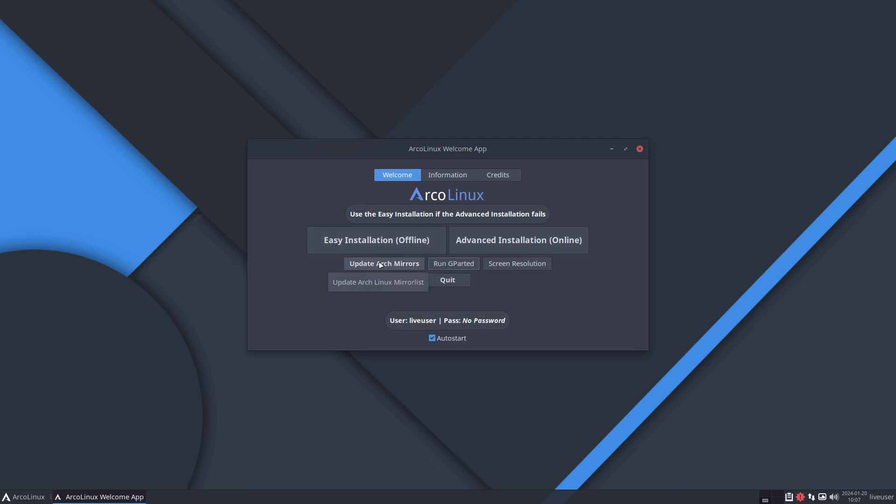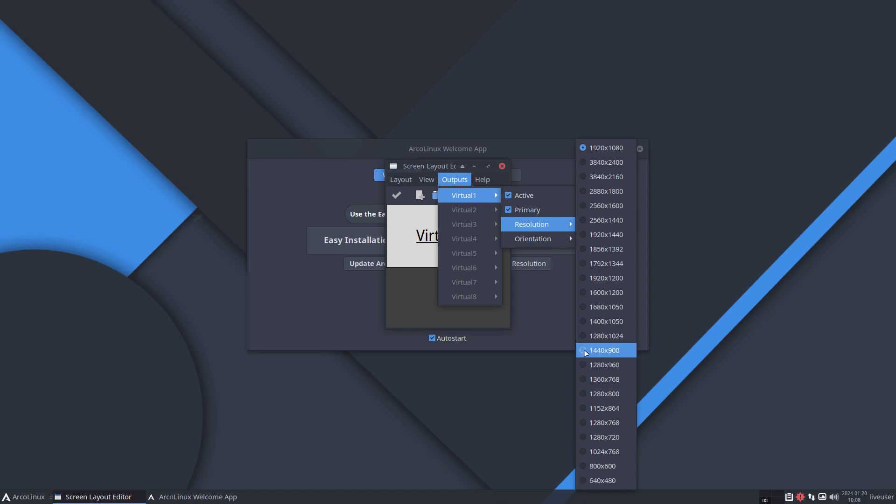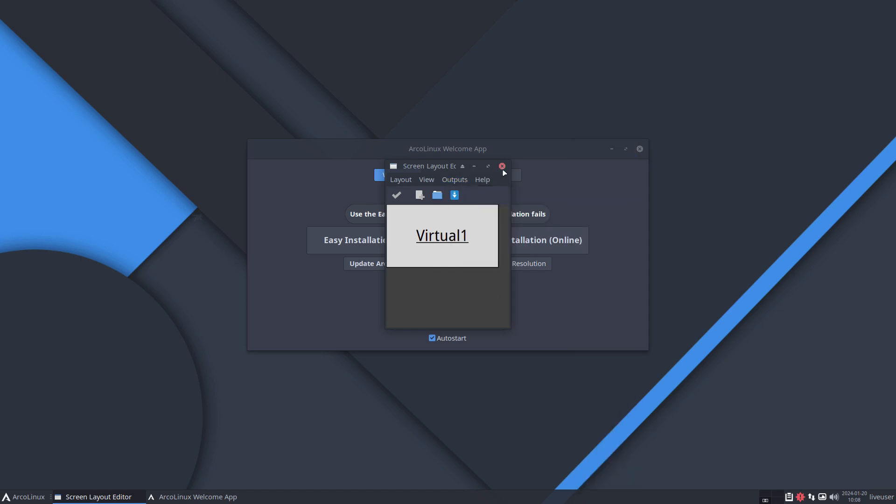The servers we've set as defaults are great, fast servers worldwide. But if you feel the Arch Linux mirrors we give you as default are not good, press the button and it will update the Arch Linux mirrors. For tiling window manager users, there's also a small output layout option — just click, click, click, apply, and everything is fixed.